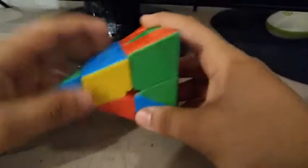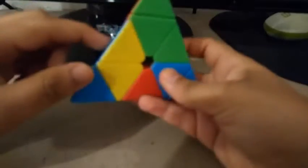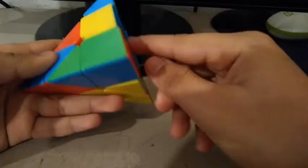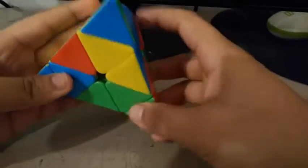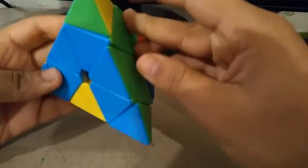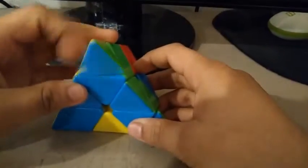For this scramble, I noticed I could do a blue V, since I see this one, and this block, and this block, which means I can do the blue V since they both have blue. So what I did was I did a U R to complete the V, and a small U prime.